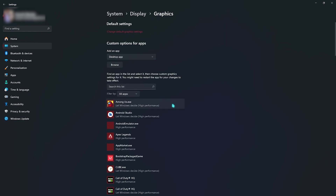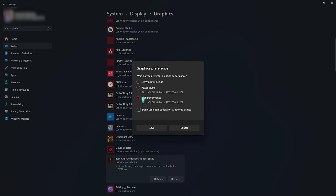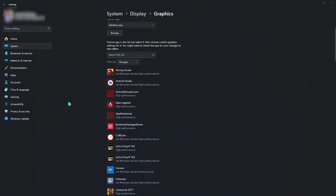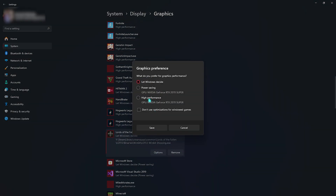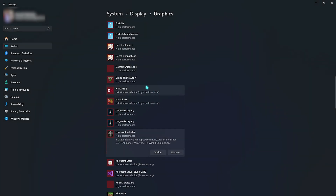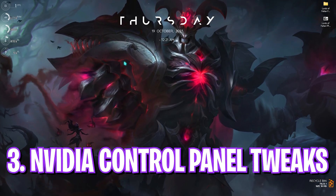Go back to Graphics and you will find a list of all the games and applications installed on your PC. Click on the Browse button and go to the installation location of your Lords of the Fallen game. Once you've located your game folder, add LOTF2 and go to Options, then select High Performance. Then browse once again, go to LOTF2, then Binaries, Win64, and add LOTF Win64 Shipping as well — set that to High Performance too.